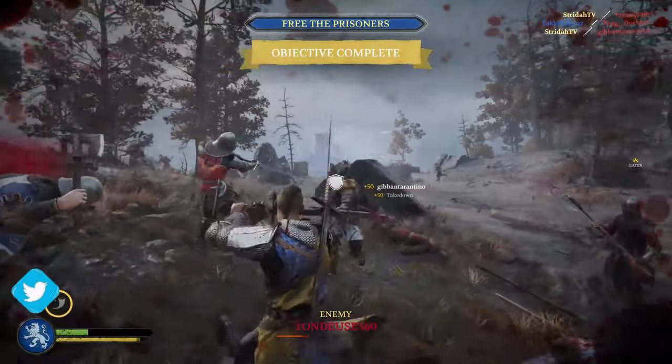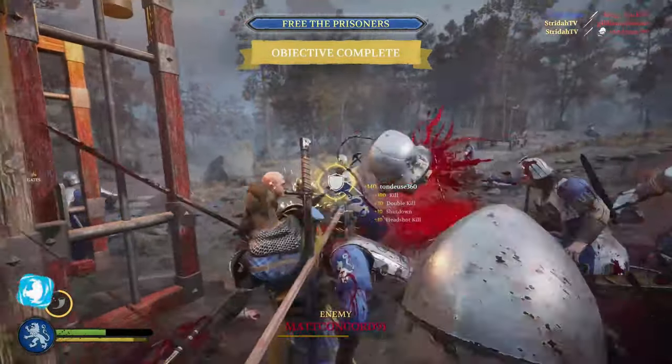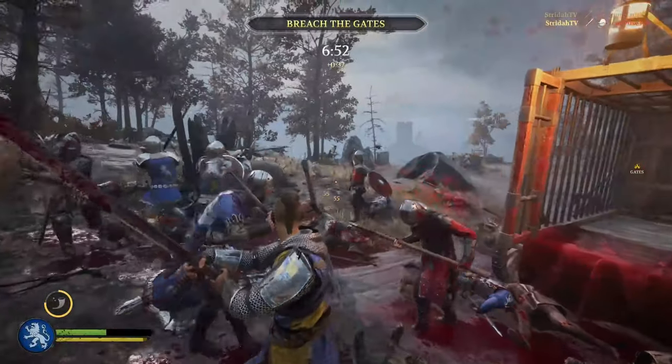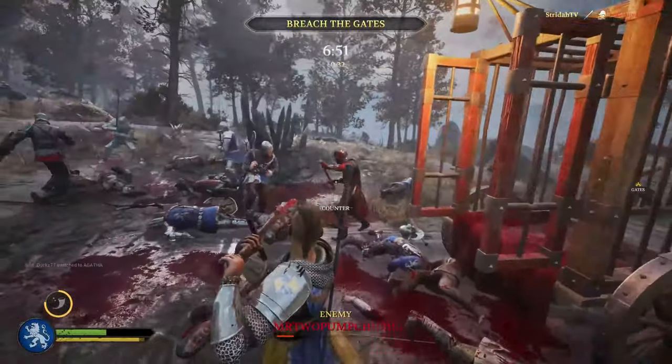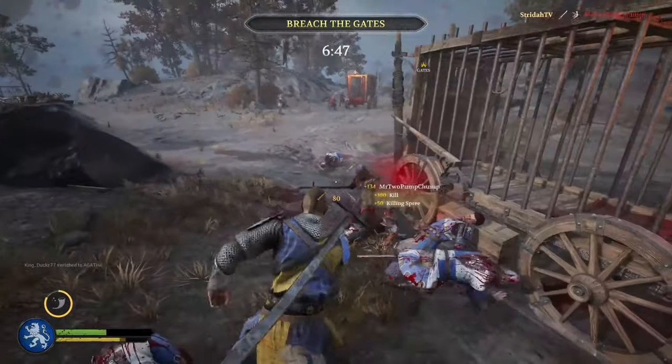The Gambler favors the Messer, and if you're lucky enough to disarm him, he has another. These gamers of chance will land kills on better players by ignoring their feints and morphs and responding to any and all actions with their move of choice: the standard Slash.